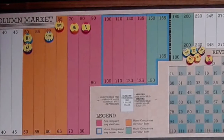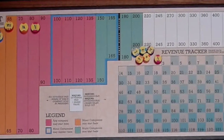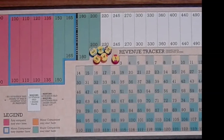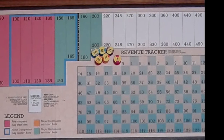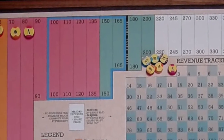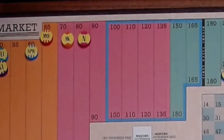The stock market is where the value of the company is tracked during the game. There are two options: the grid market and the column market. We'll be using the column market for the example play. Company tokens will be placed on the stock market, which represent their current value. When a company does something that increases or decreases its stock, the token will move.